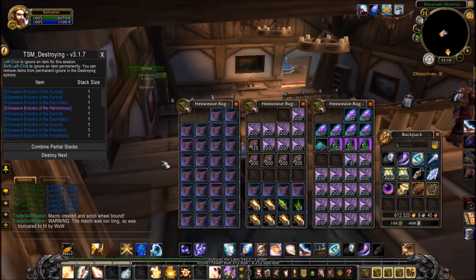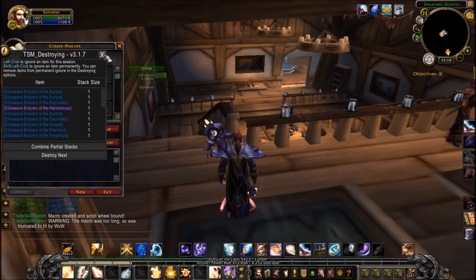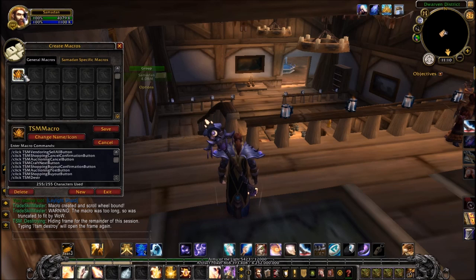If you tried to use the mouse wheel now it wouldn't work. If you look in the actual macro settings, here's the TSM macro. You can see it's got the vendoring, the auctioning, the craft next — and 'destroying' has been truncated. So that's going to cause problems.